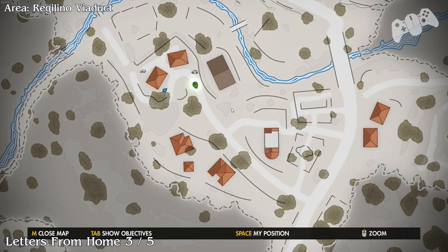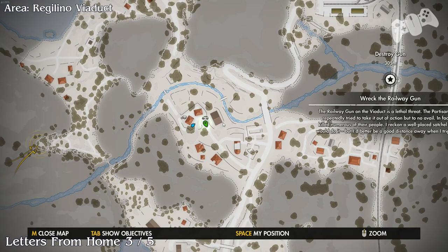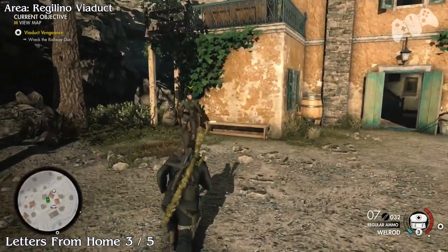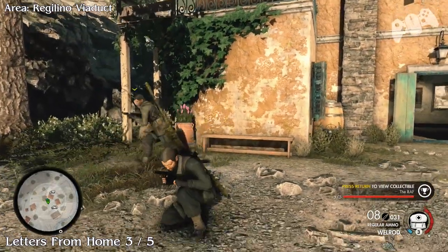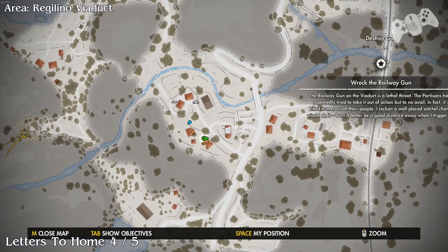Once you leave the house you will find there's a letter from home just outside on the bench of the same house we went in. This is our last collectible we had to find. The reason Slabby is celebrating is because it took us over 5 hours doing this level. Well, it's not rubbish — it's a good level, it's just a pain in the ass that these collectibles were so obvious we didn't see them.